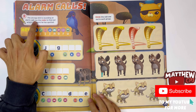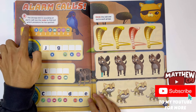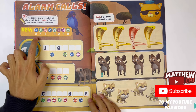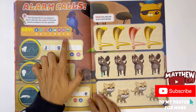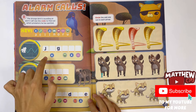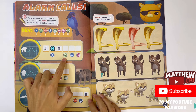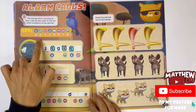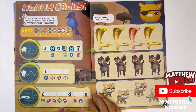Alarm calls. The drongo bird is sounding an alarm call. Use the code to find out which predators he has spotted. You got the key here - the letters A, C, I, L, N, O, R, and U. So the first one here - that's J. The next letter would be A. G. Then U. This one is another A. And this one here with the flower, that's the letter R. So I think that would spell Jaguar.